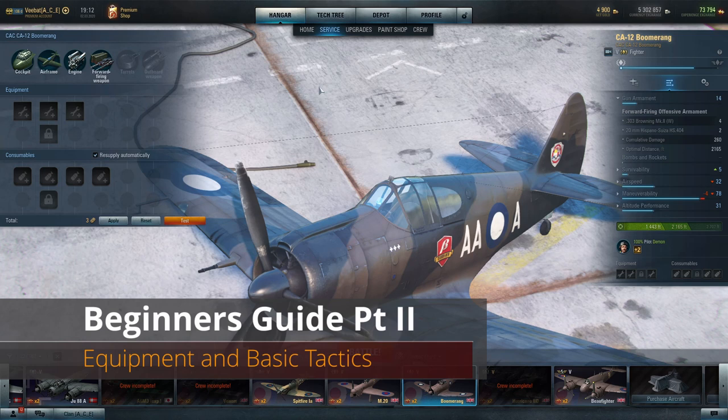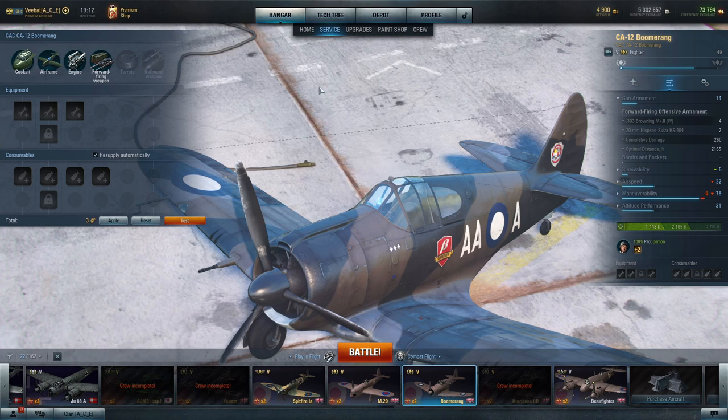Hey guys, vbad here and welcome to episode two of the beginner's guide. At this point you've probably worked your way up to tier five, maybe tier six even. So now what? There was a bunch of stuff I told you not to worry about until you got a little bit further along because you're just going to be skipping through planes, wham bam, all the way through up to probably tier five. If it took you a little bit longer, don't feel ashamed about that — that means you had the opportunity to get a little bit more flying under your belt.